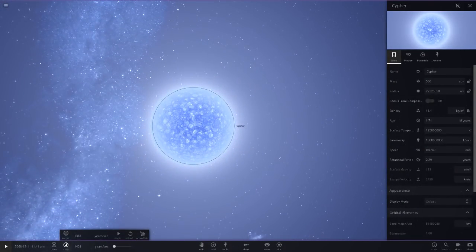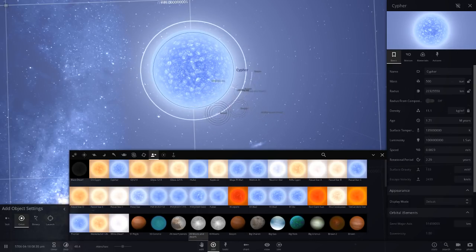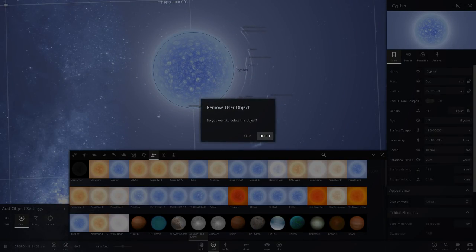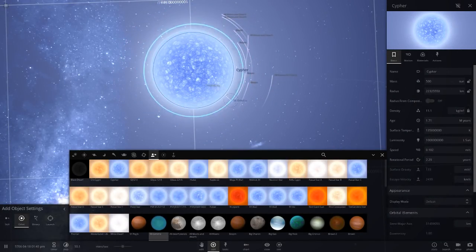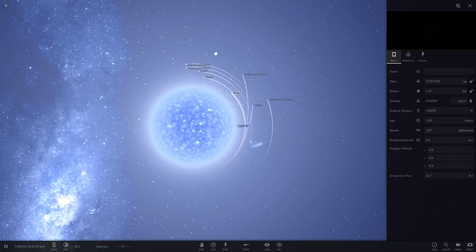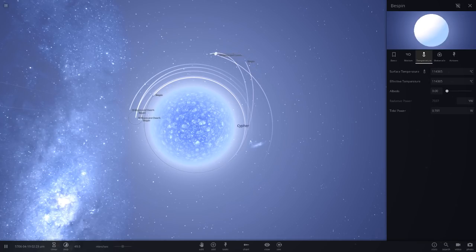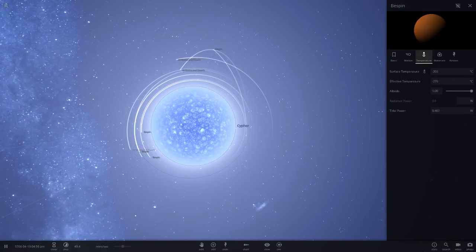That is what happens if you put a star with one billion luminosity in the solar system — basically all hell breaks loose. This thing is an absolute killer. This is the most dangerous star in the whole game that I have. Put any object near it and they vaporize very very quickly. Wait — no, I don't want to delete a user object. If we just put a few of these — 55 Cancri, the one we made the other day — look, they're completely gone.